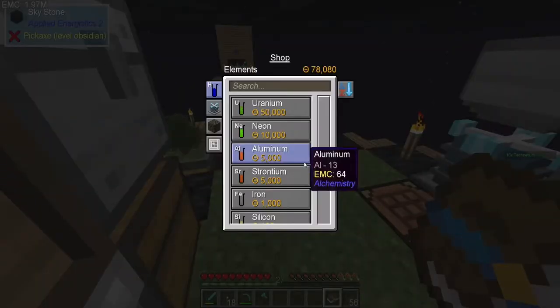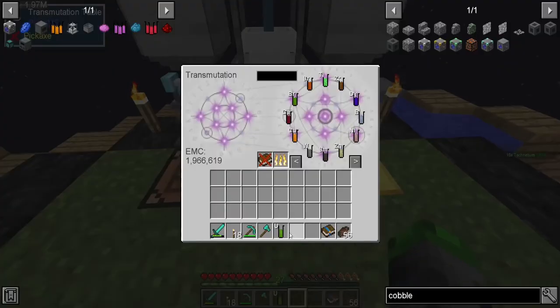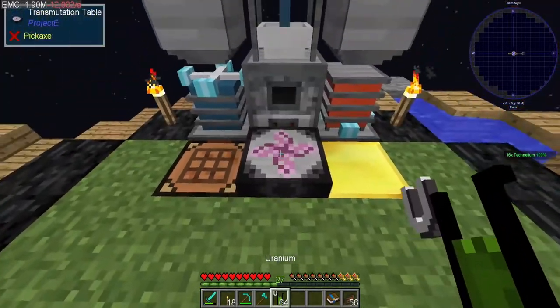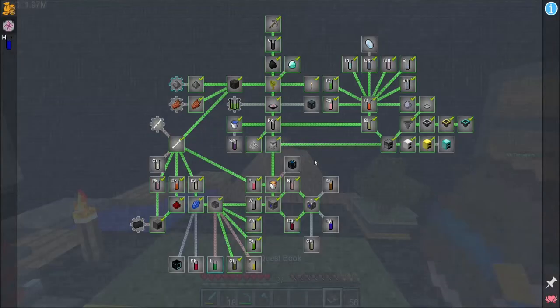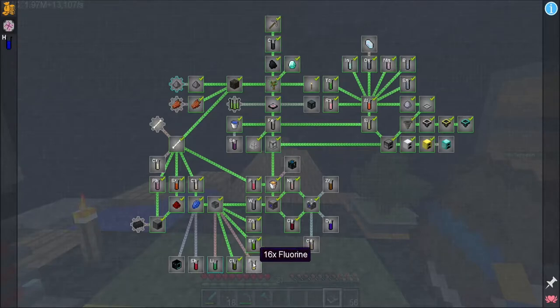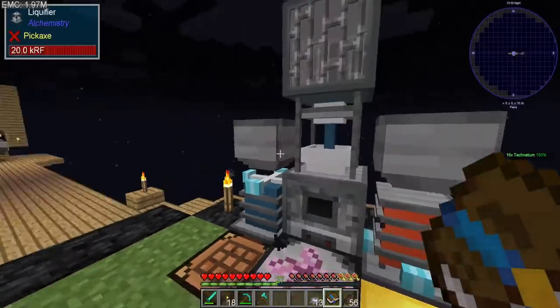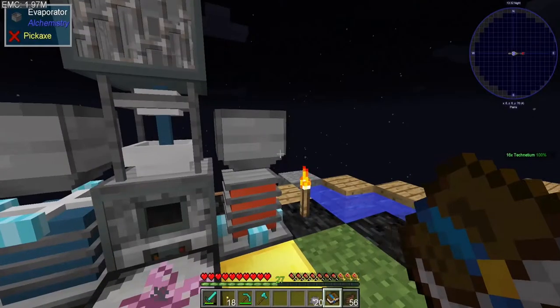78,000 — uranium, my boy, we got you! Booyah, we got uranium dude. I don't know why I'm holding it in my hand — that's really dangerous, who holds uranium in their hand? We need fluorine — where do we get that again? The magma dudes.